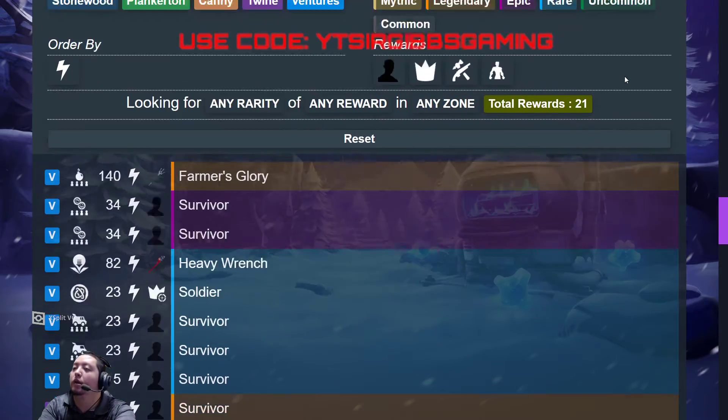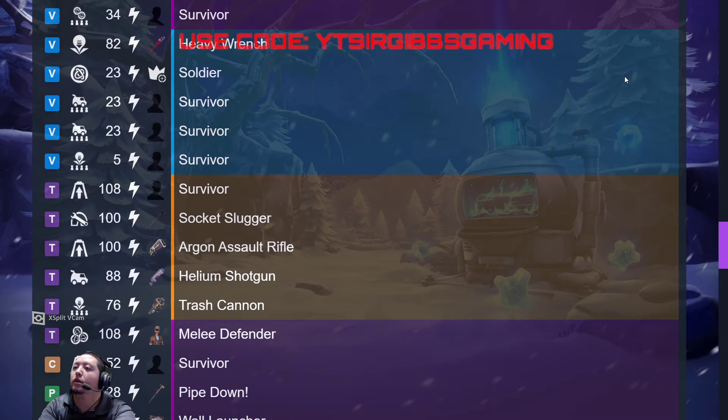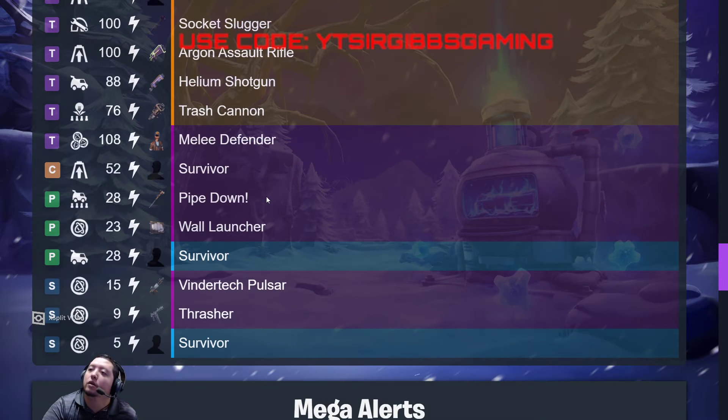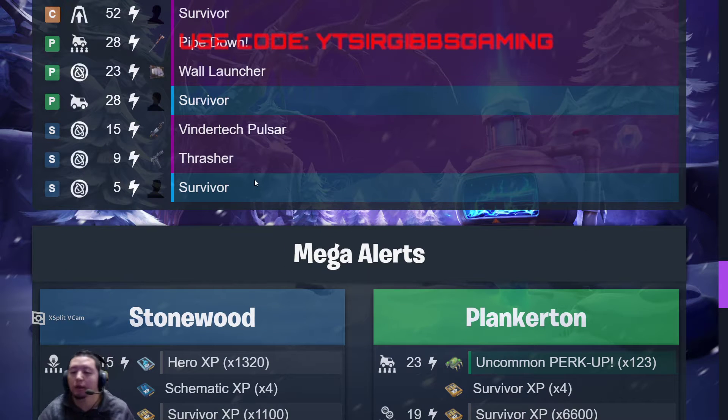We have Farmer's Glory today: three epic survivors, one legendary survivor. Soca Slugger, salt rifle, helium shotgun, trash cannon. Epic survivor, melee defender, pipe bomb, and a wall dynamo pulse or any thrasher.